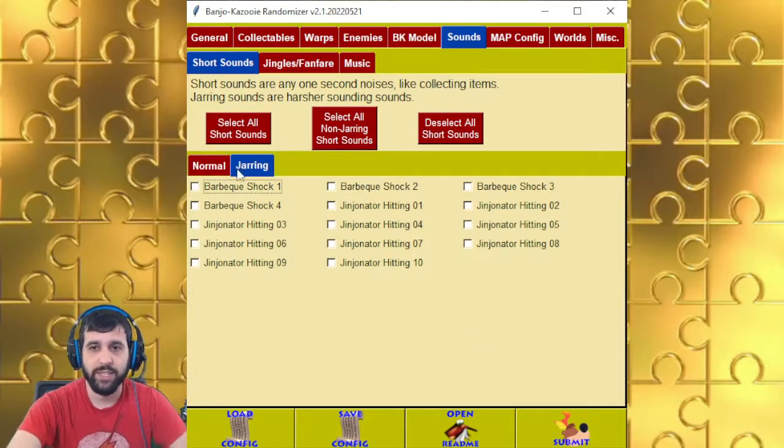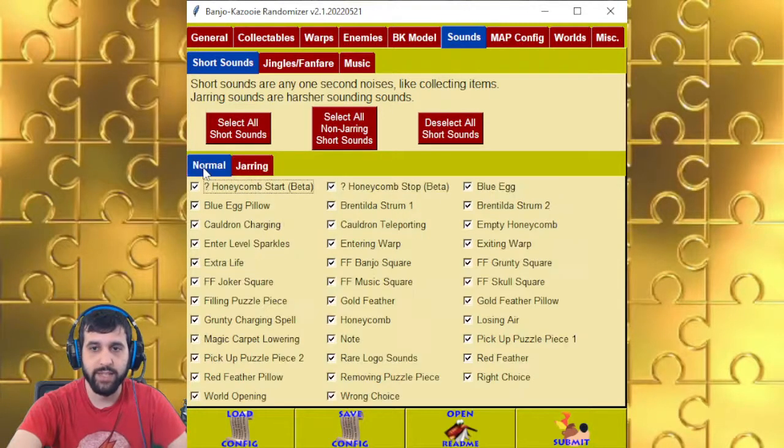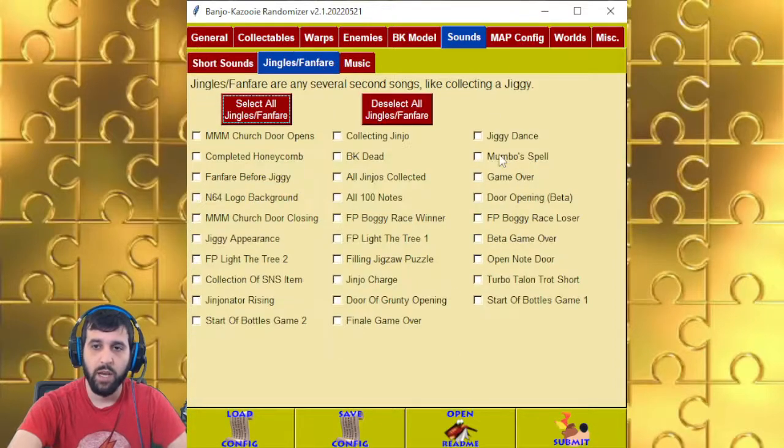Jarring sounds are sounds that are annoying or hurt people's ears, or if they shuffle with something else on accident, they might loop forever and get kind of annoying. You can always just select non-jarring sounds and it'll select this tab and not the other. Jingles fanfare — there are no subcategories because they're all kind of the same and they're fine.